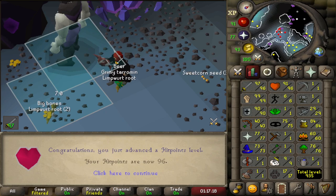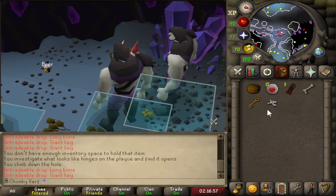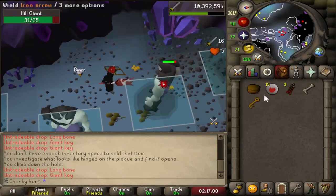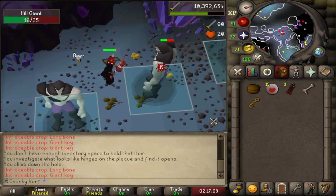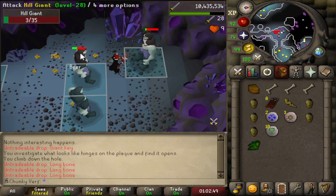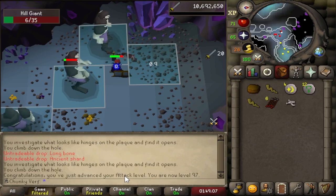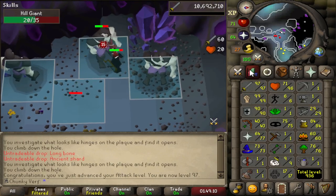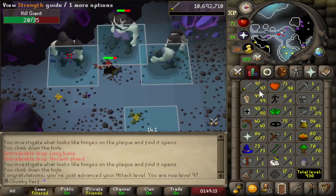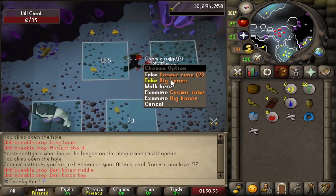We are very close to 90,000 Hill Giant kills — final stretch and then we're going to do all the Dark Totems. A Long Bone and a Giant Key in the same kill — 1 in 400 and 1 in 128. Always love those double purple drops. Three Long Bones pretty much at the start of the trip. Another crazy level: 97 Attack, two levels away from 99. And just after 97 Attack we pretty much get a back-to-back Totem piece drop — instantly rewarded.